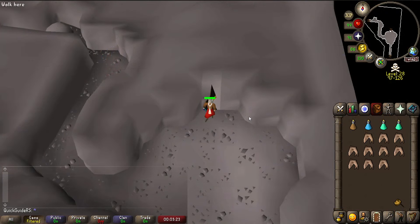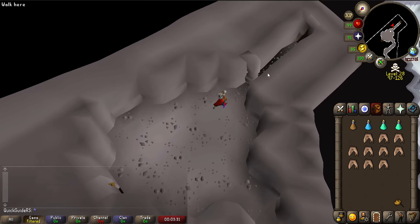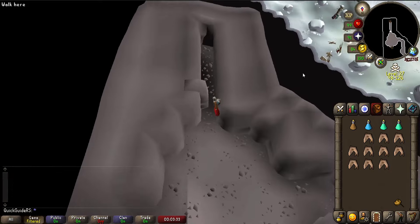Teleport out and enter the cave. You can move the boulder, which requires 60 strength to enter, but I prefer to use the agility shortcut, which requires 60 agility, because it puts me right where I want to be.